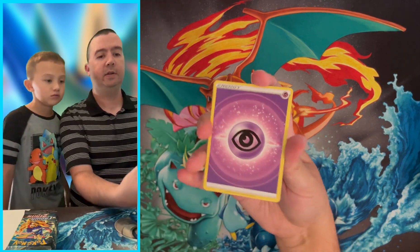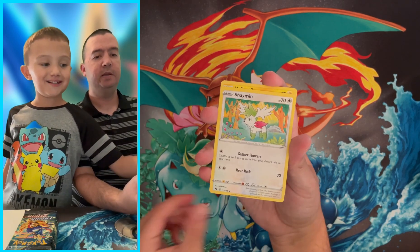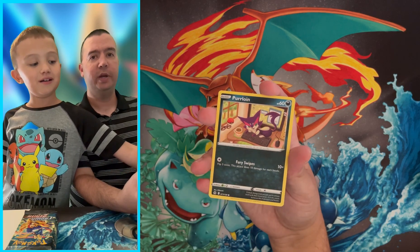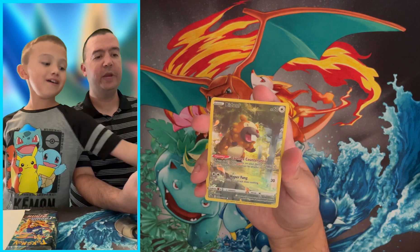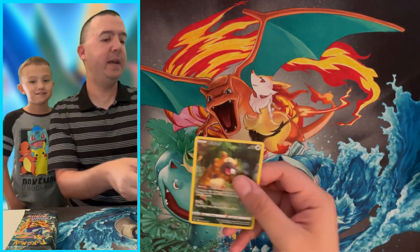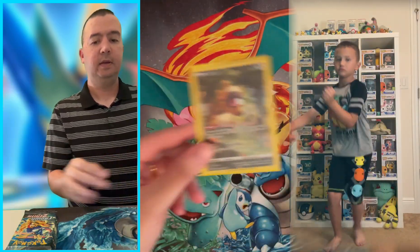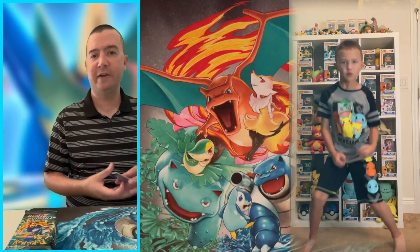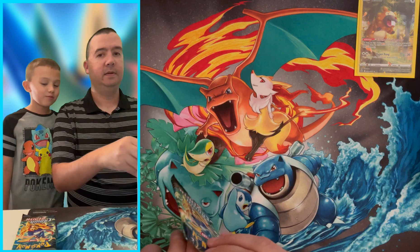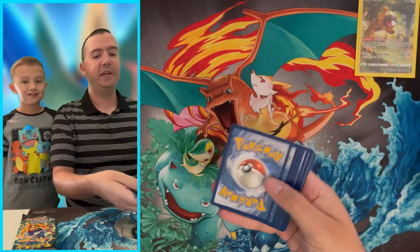Four cards to the front — Luxio, Magikarp, Shaymin, Heliolisk, Scatterbug, Grubbin. Purrloin, Salandit, and there we go — Bewear Galarian Gallery! Kyogre holographic again, but we did get the Bewear Galarian Gallery! Little C, go do a Galarian Gallery dance! Little C likes to celebrate by doing goofy dances at his station every time we pull something. Hopefully you'll be tired out by the end of this video, so you'll be doing a lot of dances — hopefully — because we need a lot of pulls.